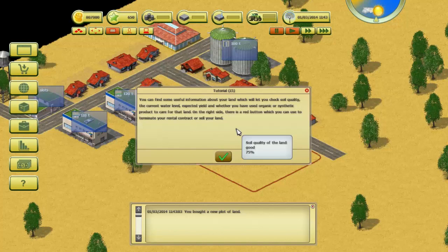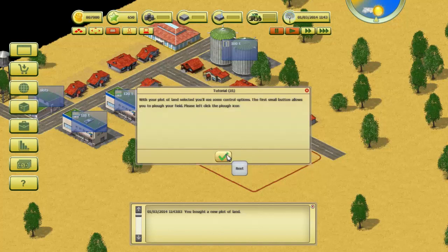Please move the mouse over your newly acquired land and click on it. You can find useful information about your land which will let you check soil quality, the current water level, expected yield, and whether you have used organic or synthetic product to care for that land. On the right side there is a red button you can use to terminate your rental contract or sell your land. With your plot selected you'll see some control options — the first small button allows you to plow your fields.